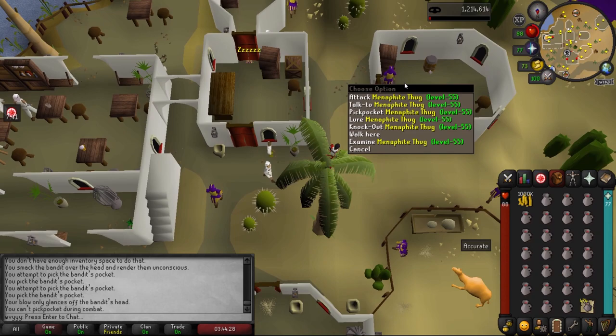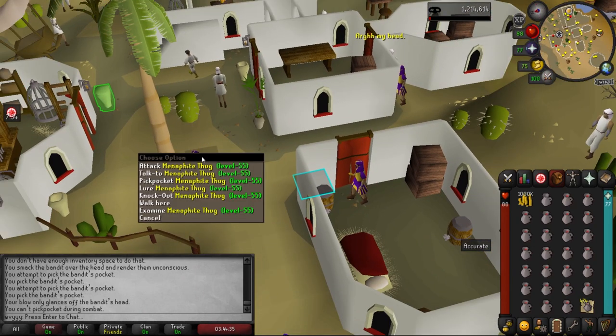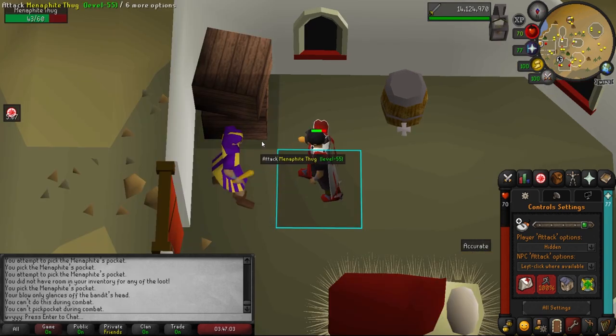At level 65 thieving we can now pick pocket the purple thugs. For this we're gonna head to the south of Pollnivneach. Setting up the thugs is gonna be the exact same as the bandits — lure a thug into a room and begin blackjacking. It's the same exact thing as before, nothing different.